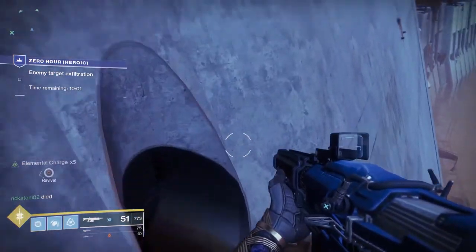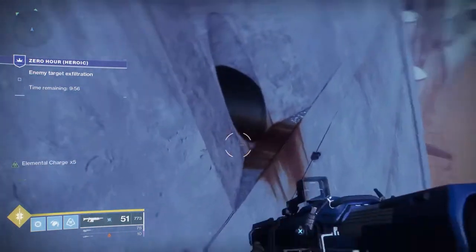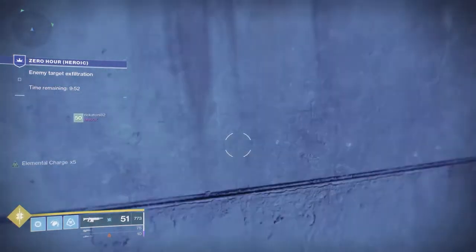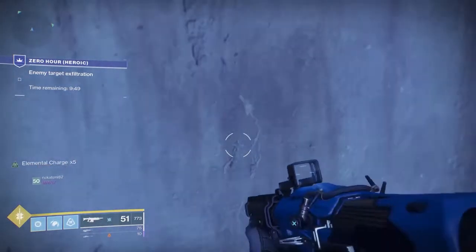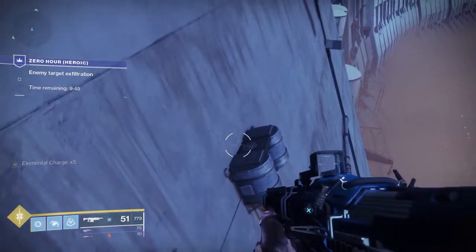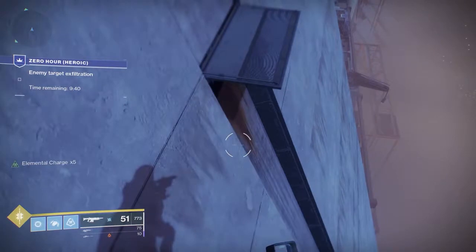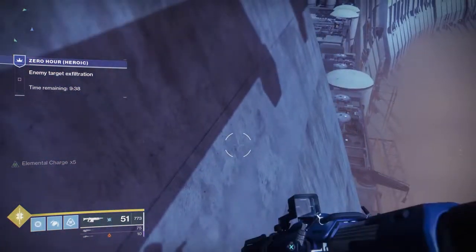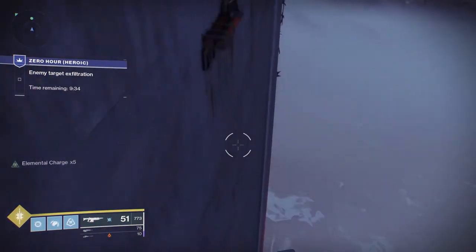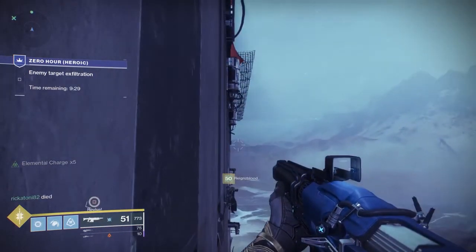The next jumping area is the most complicated in the heroic version and requires very tight control. You'll be jumping outside the city wall and need to land on three externally-facing pipes in sequence. For Hunter, triple jump with Stompees works well. After the last pipe, jump up three pipe-ledges in a row. There's a very small ledge at the top — land on it quickly. Then there's a longer jump to a ledge that will break when you land, so land and immediately jump as high as possible to the next pipe ledge. The next pipes continue around a corner, requiring a leap of faith to land on.